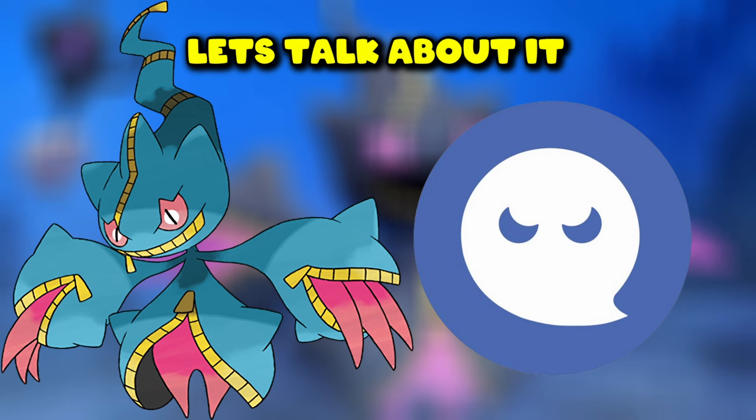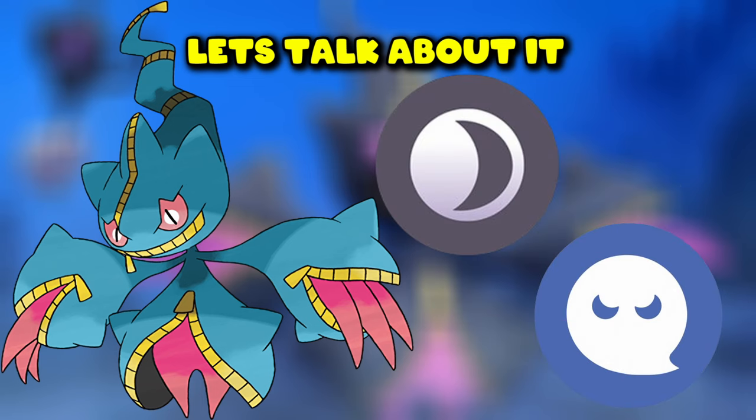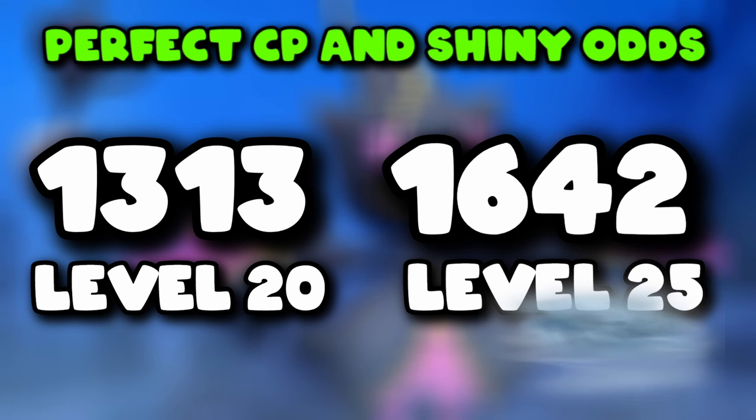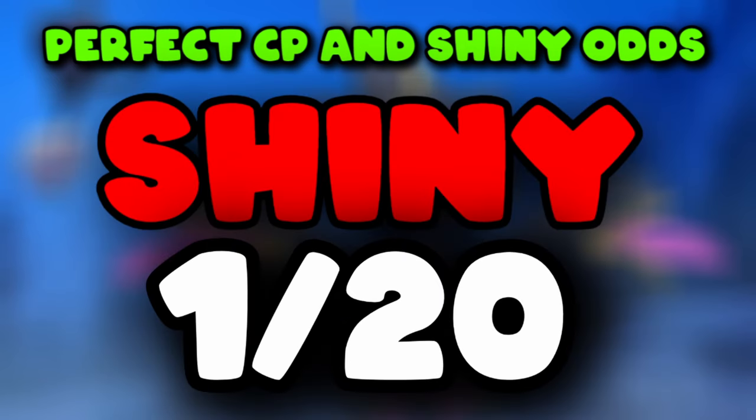Mega Gengar is a Tier 4 Ghost-type Mega Raid boss in Pokemon Go. Its best counters are strong Dark-types and Ghost-types. After you defeat Mega Gengar, you can catch a perfect one at a certain CP at level 20 with no weather boost, or at 1642 CP at level 25 with a Fog weather boost.